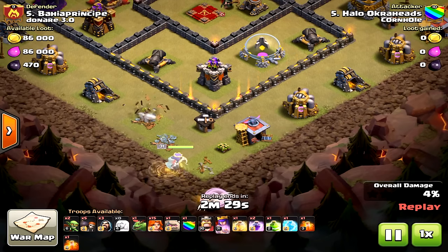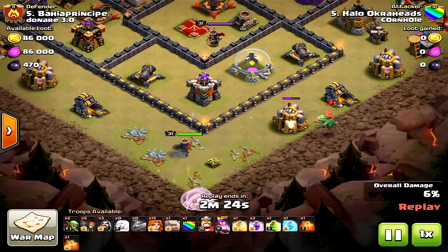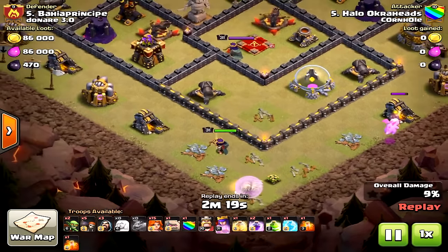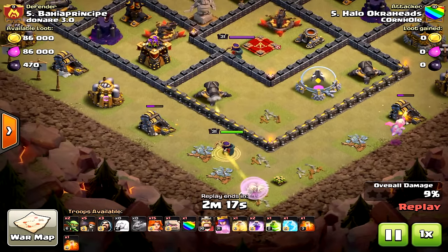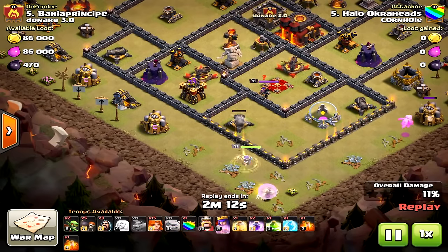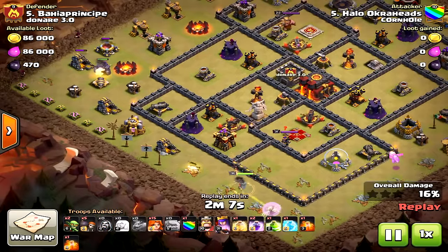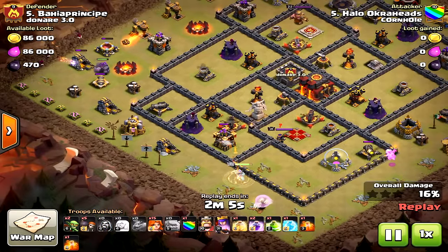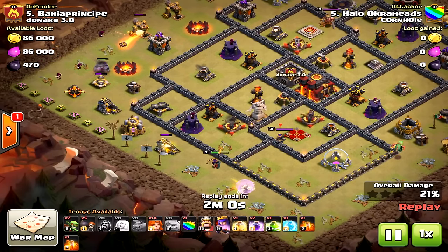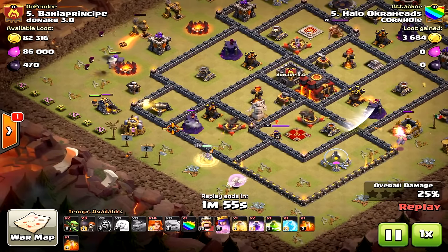Things were going fine — I was hoping the archer tower would lock onto the Queen, but when she locked on I dropped the baby dragon, and look how close it was. If the baby dragon hadn't taken down that elixir pump, she would have passed to the east. The baby dragon did work with no air defenses or archer towers over there — this was actually my first time using it. I dropped the Golem now rather than waiting because I wanted to funnel and let the Queen path toward the center.